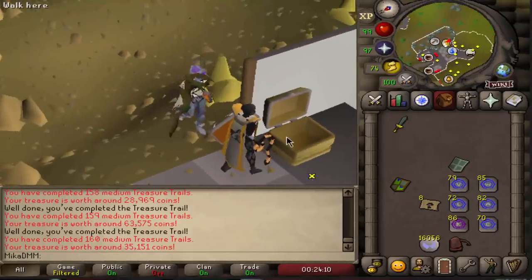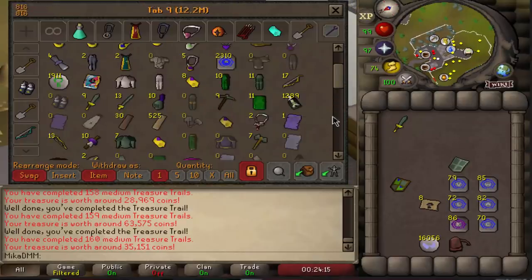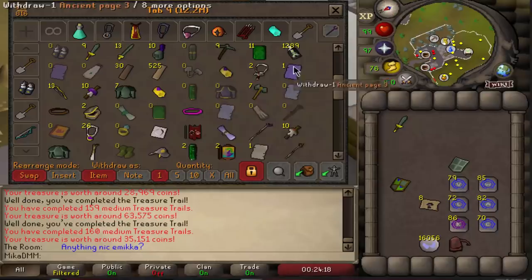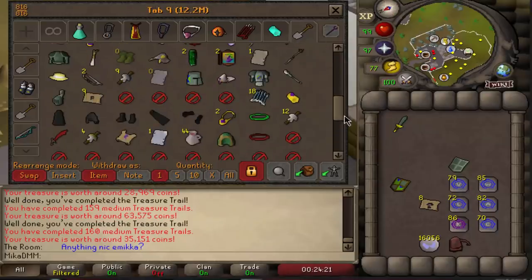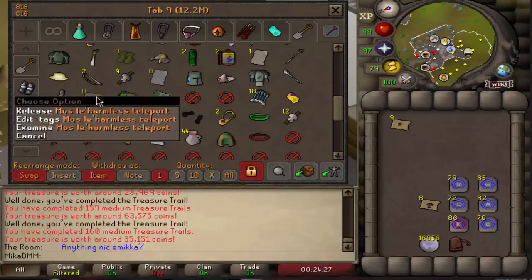I'm actually going to start stacking the pages - I'm not just going to go and sell them. Simply because I think that eventually they're going to go back up. A lot of people are doing mediums right now, the price dropped a little bit, but I'm just not going to sell them. I'll sell them eventually later on down the road. Not too bad.